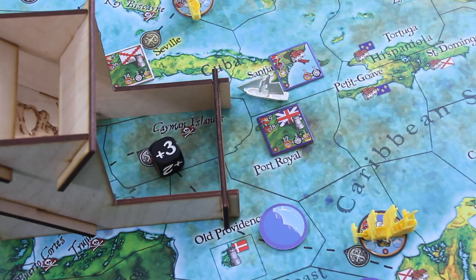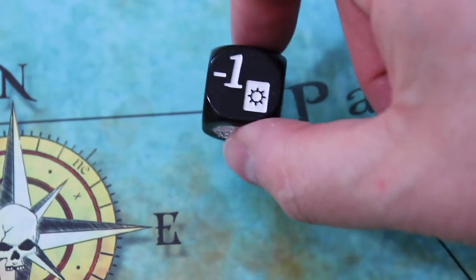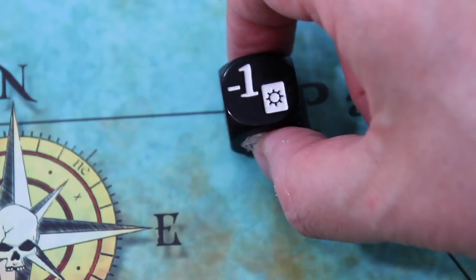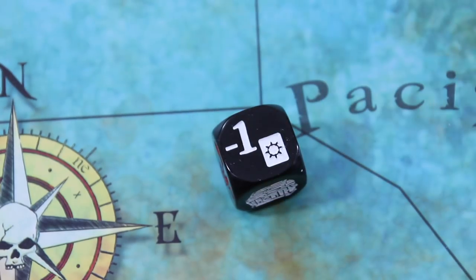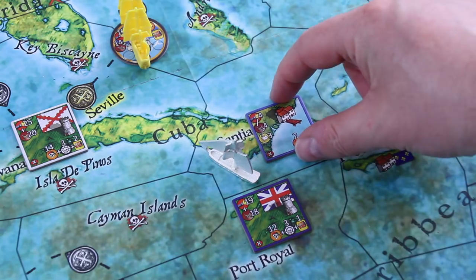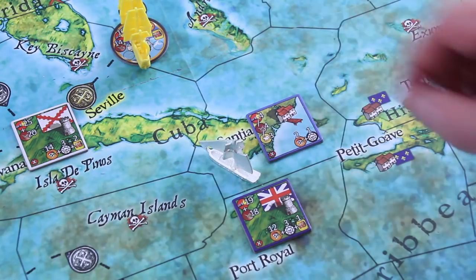So far we haven't rolled any minus ones, because in solo play that automatically triggers the next chaos card. Sometimes it's really an opportunity, but sometimes there are challenges too. But I'd really love to see one or two more of those cards. Our main plan for this turn is to sack Santiago here.